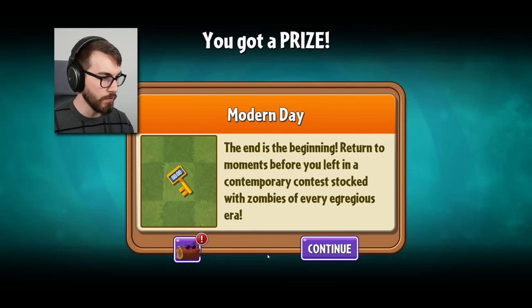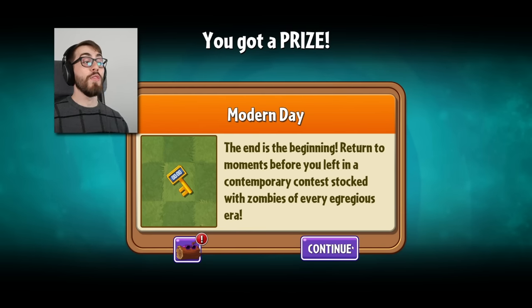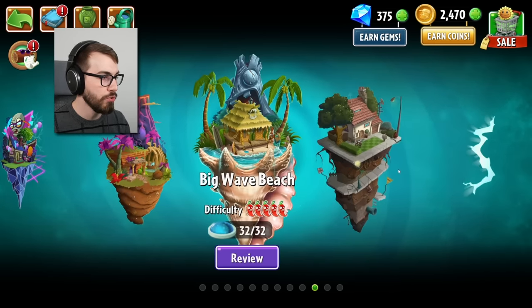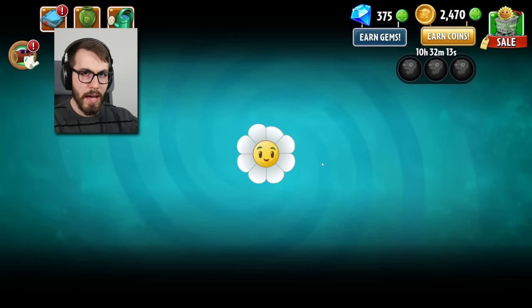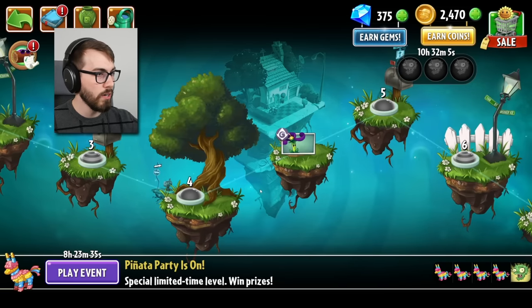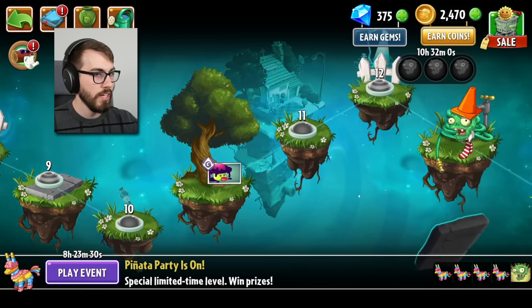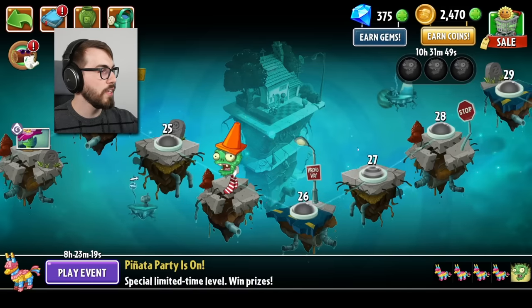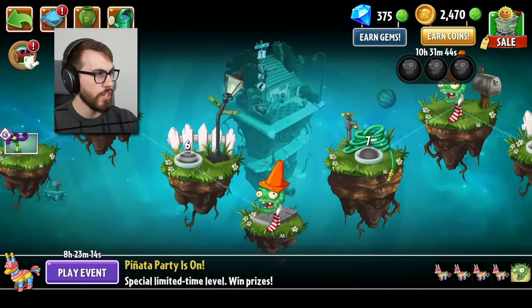The end is the beginning. Return to moments before you left in a contemporary contest stocked with zombies of every egregious era. This is it, guys — this is where things really get crazy. If you thought things were getting crazy before, they weren't, but now they are. Modern day. Difficulty: five out of five jalapeños, just like Big Wave Beach — which wasn't that bad if you ask me. We're getting moonflower, nightshade — it's all like dark stuff with purple on it. I feel like this is probably gonna be the most difficult of the chapters, it is the last one after all. But we'll find out in the next episode of Plants vs. Zombies 2. Thank you so much for watching — if you enjoyed this video, please hit that like button!